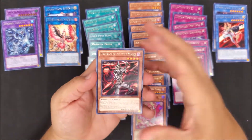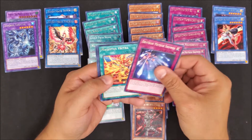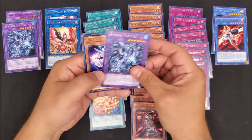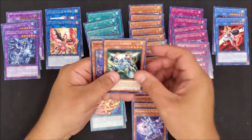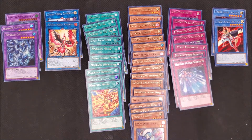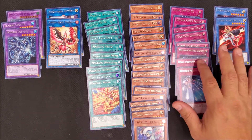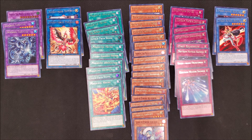All right, last pack guys — let's see what we get. Engraver of the Mark — I love the gold text but sometimes with the wrong lighting it's a pain to read. The lighting is pretty good in here. Cyber Stein, and then another Live Twin. All right guys, there you go — for the first stack pulled the Phoenix. All I need now is the Unicorn for him. Thanks again guys for watching, please leave a like, subscribe, and hit the notification bell so you'll catch the next video. Thank you all — see you then.